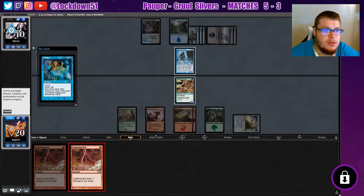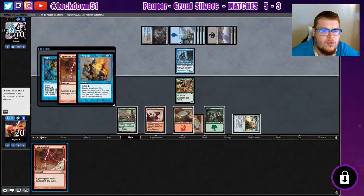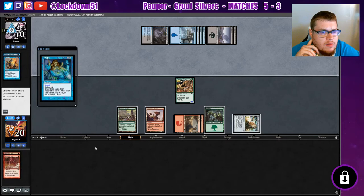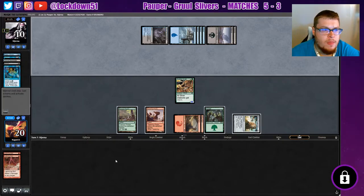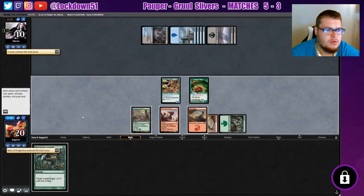We've gotta just do this — Lightning Bolt to your face. See if they let that resolve. Counter spell. Okay, that's fine — then we are going to get rid of this Auger of Bolas and let everything else resolve. We had to use them up — not gonna make the same mistake I did in game one. We'll probably crack the Relic before the end of their turn, or even now, get another card draw while they're tapped out.